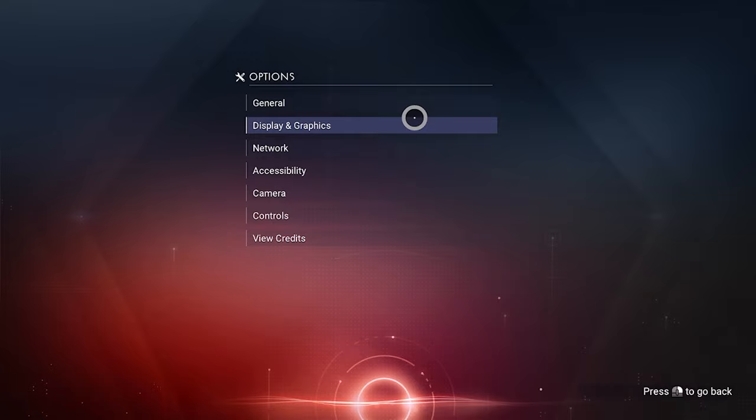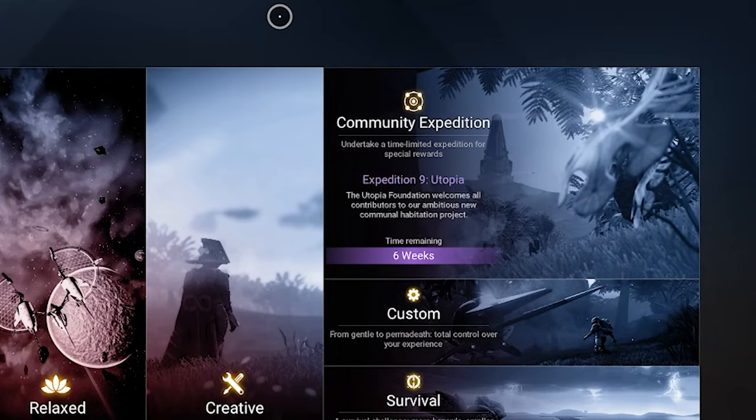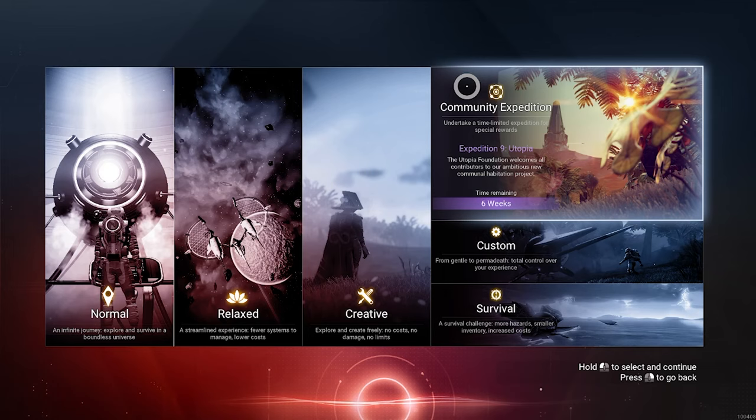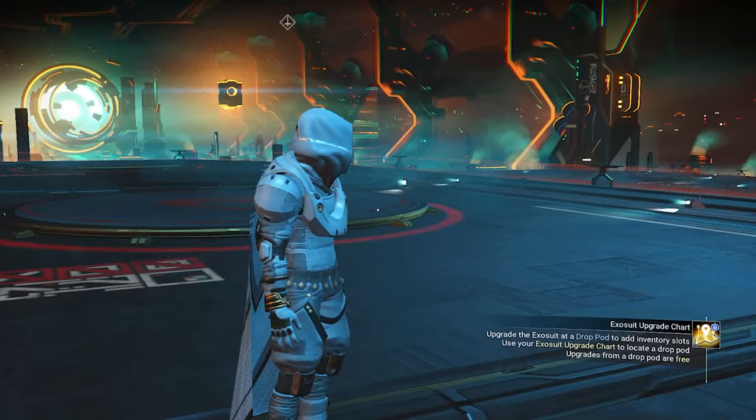You can see the general, graphic, and network options — those appear to be the same. The expedition right now is live, guys. I'll show you the rewards for the expedition in a second, but you can start the new expedition right now. The update just came out for me on Steam, and I believe Switch as well. PlayStation and Xbox, the update should drop in an hour. I just loaded into the game and I can see the anomaly — it became less bright.